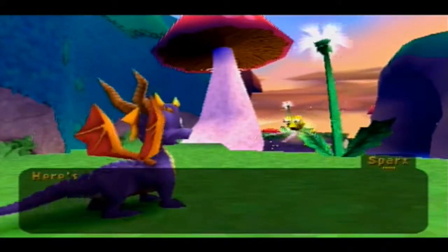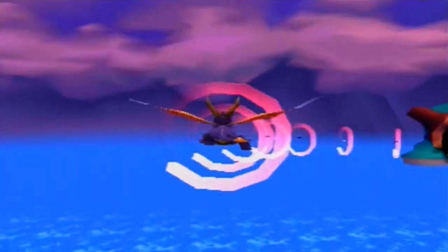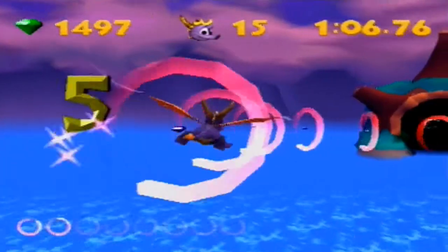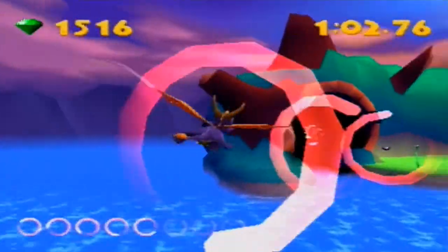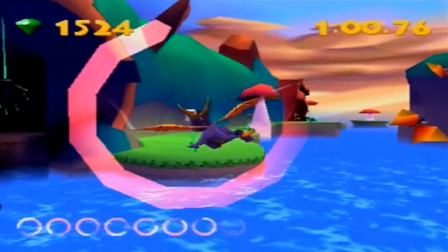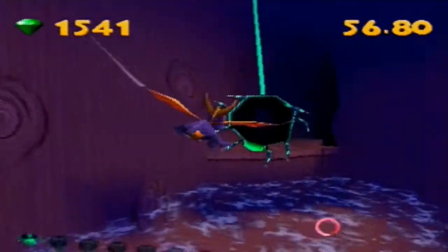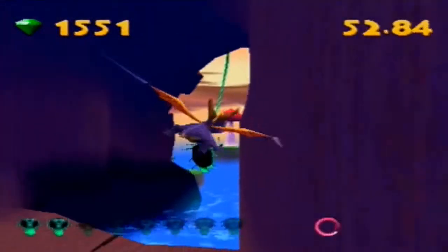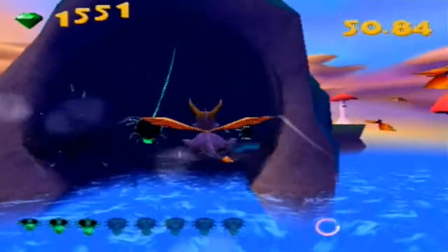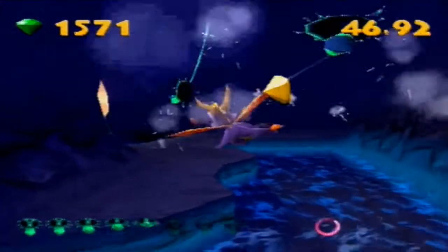Anyway, we're going to do time attack here. This is the first example we've seen of a Speedway level. The controls are actually inverted — the up and down controls are inverted. Just make sure you make note of that. What you want to do is go through this... oh, okay, I missed one. That's going to screw us over. You've got to go through these in order, preferably.